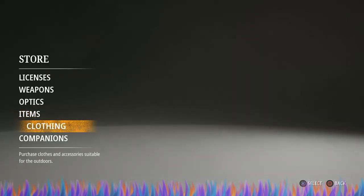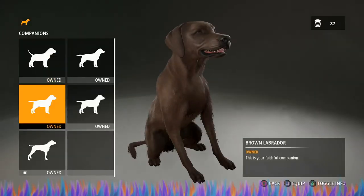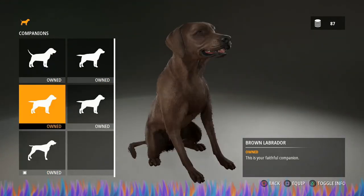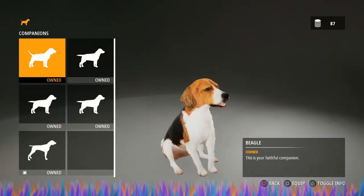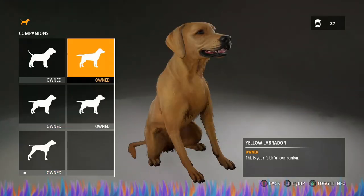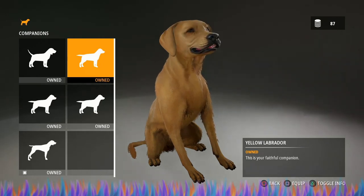The next thing you definitely want to make sure you have is a retriever — pick your favorite. You can also get a pointer, and you start with the beagle. I would highly suggest leveling up the beagle first, then buying one of your retrievers, and then buying the pointer.